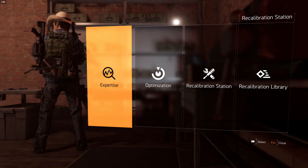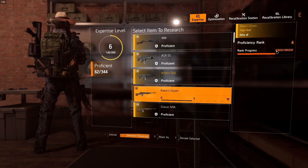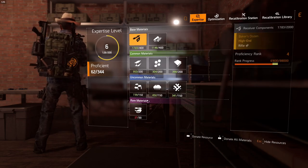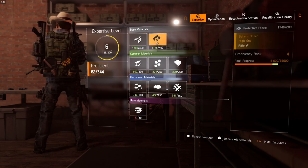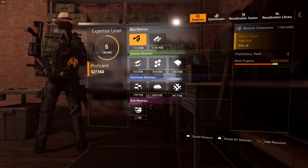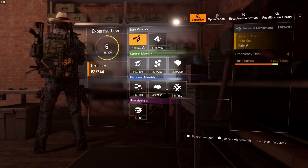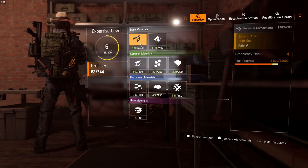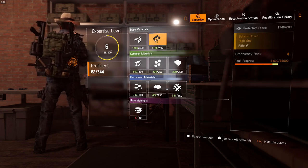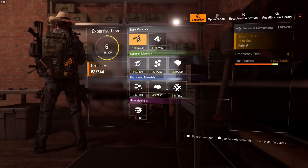The second way to get XP and expertise is by donating resources. Looking at Baker's Dozen at rank four, you can donate materials. There are several different material types: basic, common, uncommon, and rare. The basic materials — receiver components and fabric — are going to be your worst things to donate because they're so expensive. Everything is based off shade level. Receiver components require buying weapons and breaking them down; same with protective fabrics requiring you to buy gear and break it down. On average, getting 400 pieces of protective fabric or receiver components costs you 11 shade.